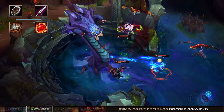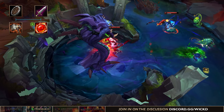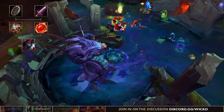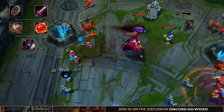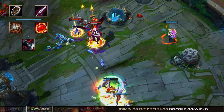After you get the first component you're going to opt in for the second one. If you got Caulfield's you're going to go Kindlegem second, and if you got Kindlegem you're going to go Caulfield's — then later on you upgrade it into a Black Cleaver. Once you have your Black Cleaver you're going to focus on two different things: either upgrading your boots, whether Ninja Tabi or Mercury's Treads, or you skip that and go straight for Death's Dance.